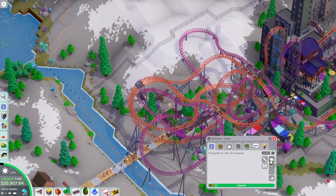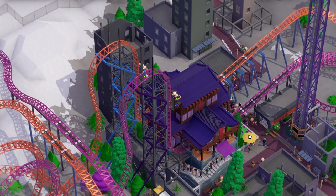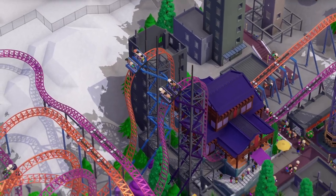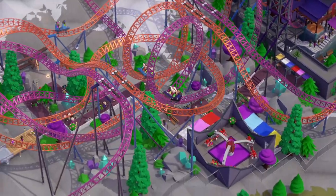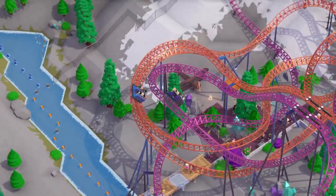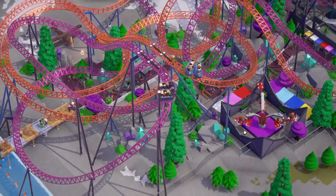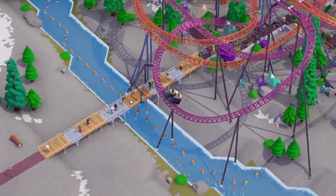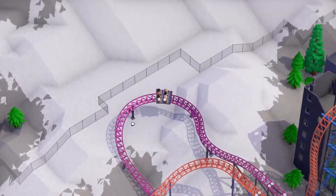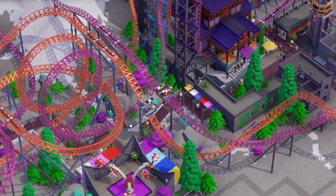Most of the cars are filled with people, which is great — we're running a good capacity with big queues. We start off with that synchronized drop into the synchronized loops, which is just too satisfying to look at. We might be getting a little bit of a race here — different coasters win depending on weight distribution, sometimes orange wins, sometimes purple. It's definitely not 50-50 but it's a race every time, and it looks like purple is going to win this one comfortably.